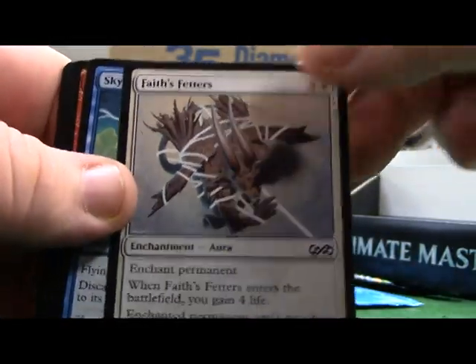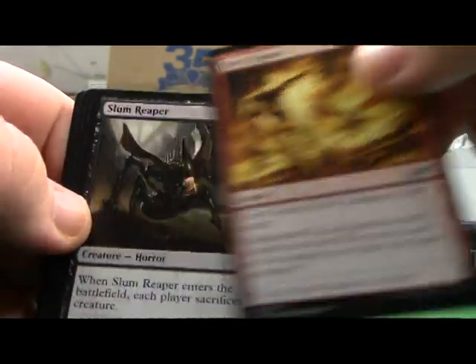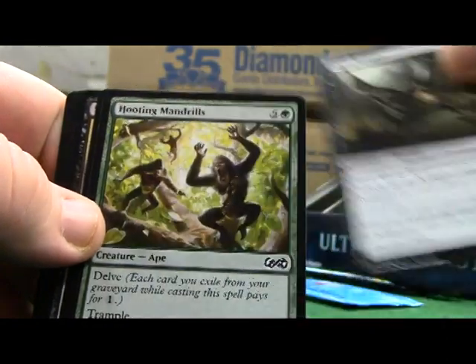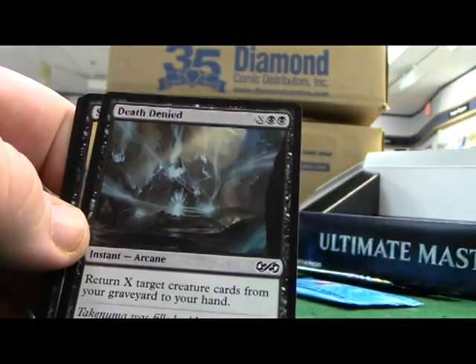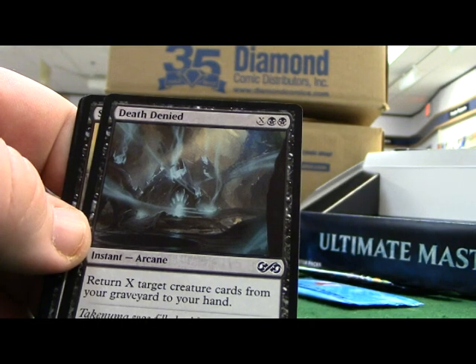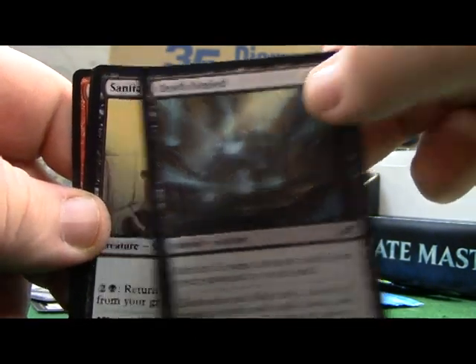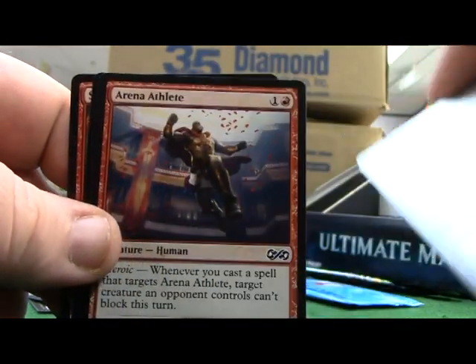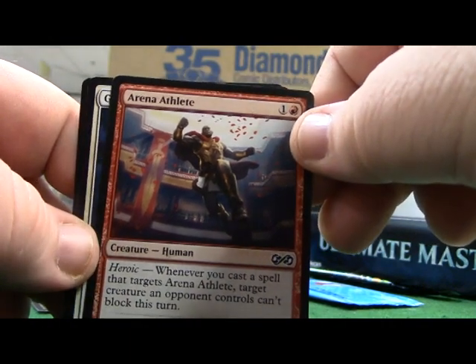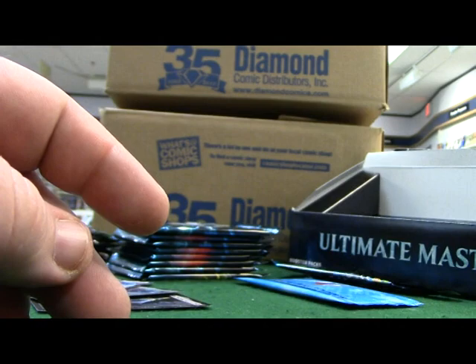Faith Fetters, Skywing Aven, Fiery Temper. Slum Reaper, Hooting Mandrills - another one. Death Denied - return X target creature cards from your graveyard to your hand, a nice little card. Sanitarium Skeleton, Arena Athlete - another good card. God's Willing, Kinsbaile Soul Fire.